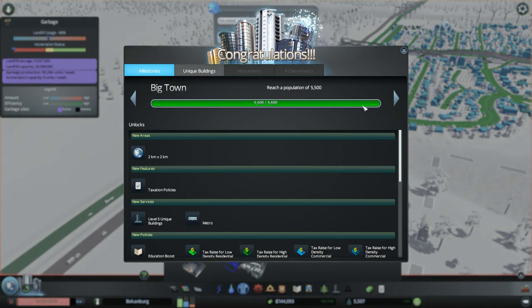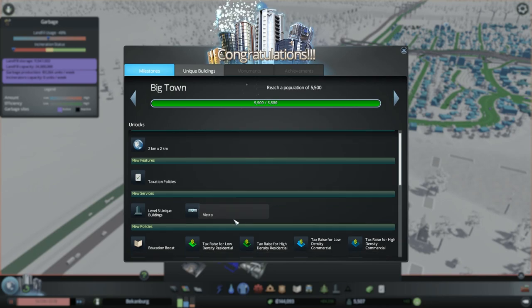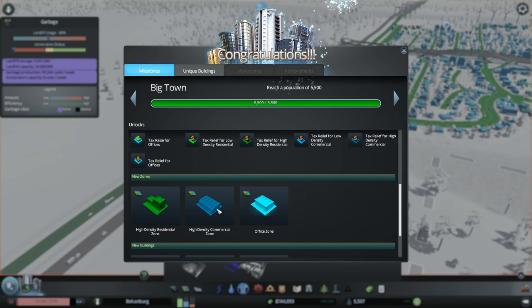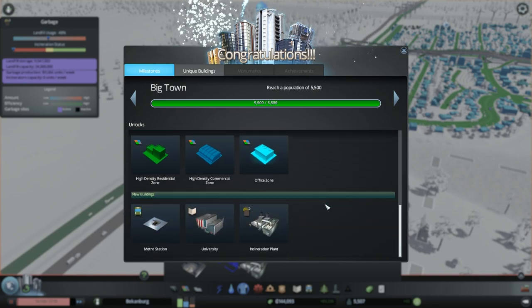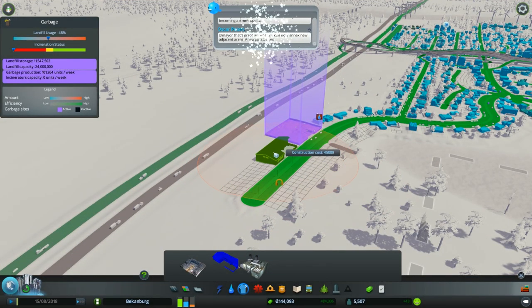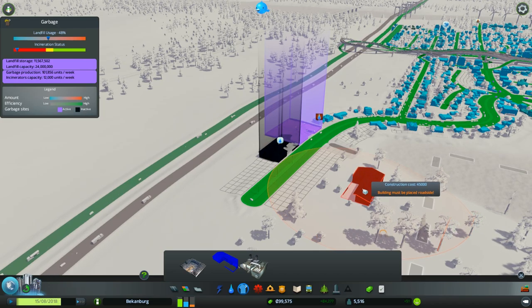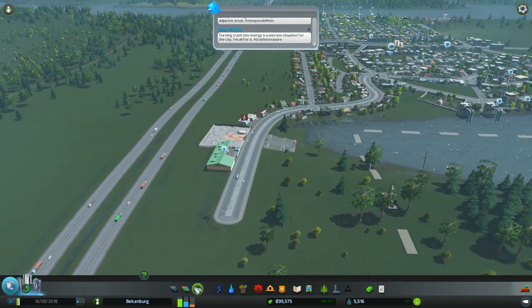Yeah, I'm a big town now. Let's see — we've got tax policies, we need new areas, we can build a metro, new policies. Tax raise on highest density, tax relief on all sorts of things. I guess I can now build offices and high residential and high density commercial. I also have a metro station, incineration plant, and university. So I'm going to put a recycling center here — apparently I'm out of water in this corner.